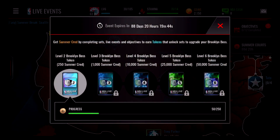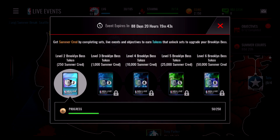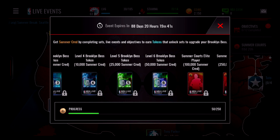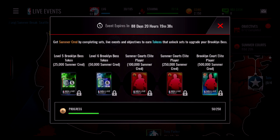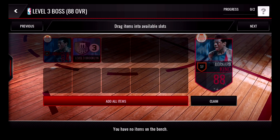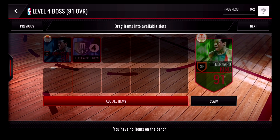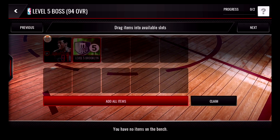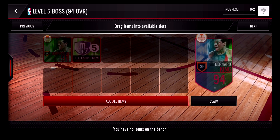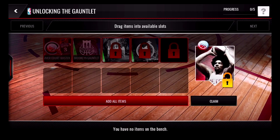Let's take a look at the Summer Courts progress tracker. As you complete Brooklyn live events, sets and objectives, you'll earn tokens that can be used to unlock the different tiers of the Brooklyn boss. Here we can see the different levels of the Brooklyn boss — Bernard King, the defensive small forward. It starts with an 80 overall version of Bernard King, and as you complete those tokens, you'll be able to unlock higher and higher versions, with the ultimate goal of unlocking the 97 version of his card, which then gives you access to one part of the Dr. J set.